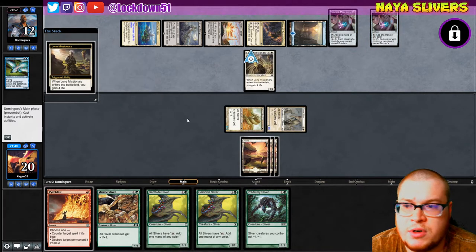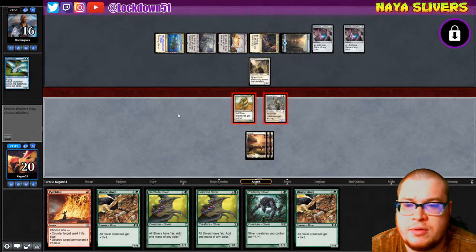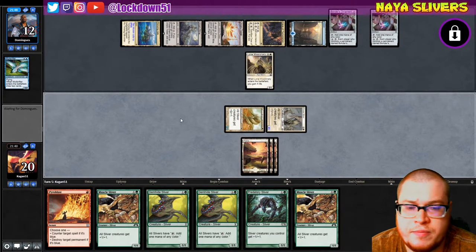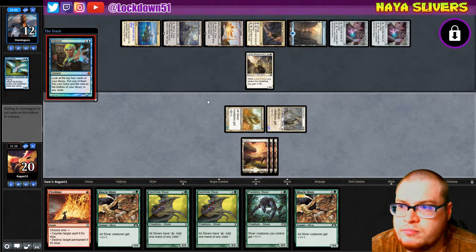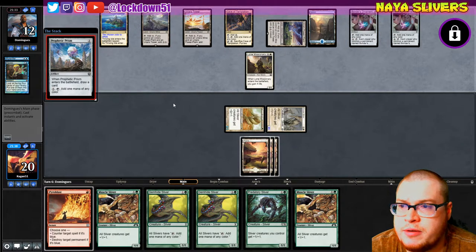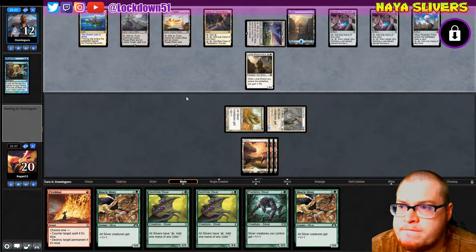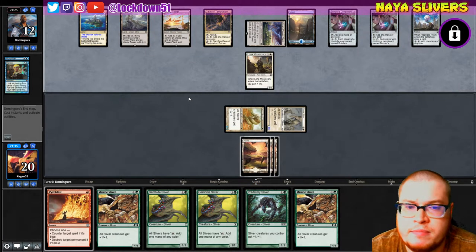Gain some life — sure, we can still attack into that. Oh my gosh, the mana screw is real. They're just gonna take this one. We'll go to 12, see how many Lone Missionaries they have. Impulse — five cards. Playing a Plant, they got their Tron. Prophetic Prism coming down, draw a card — let's see what they can play here.